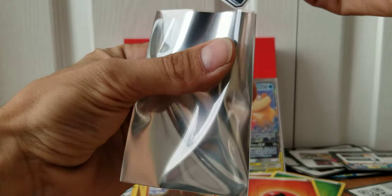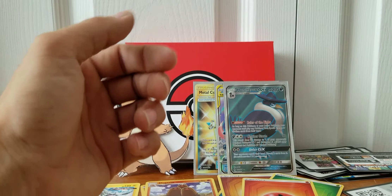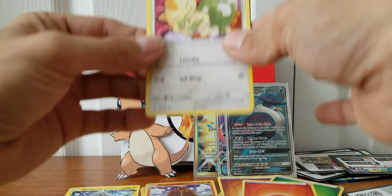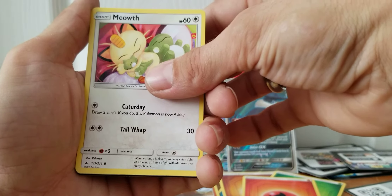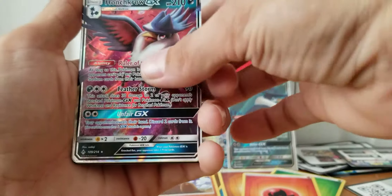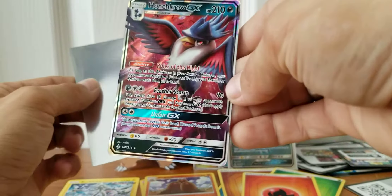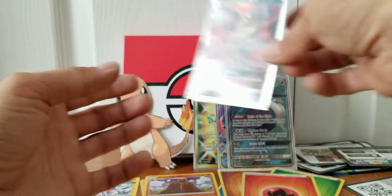Honchkrow GX — another ultra rare card. I'm going to set that right there. I think we'll go through a couple more before I do that last Unified Minds. I see something there already — Meowth and another Honchkrow GX. Dodrio too. Honchkrow one after another — come on, buddy, you got anything else for me? Still, I'm happy with this. Honchkrow GX — I think I had one of these too, I gotta go check the binder. I know a lot of people pull Honchkrow GX. Maybe he wants us to go to that Unified Minds pack.